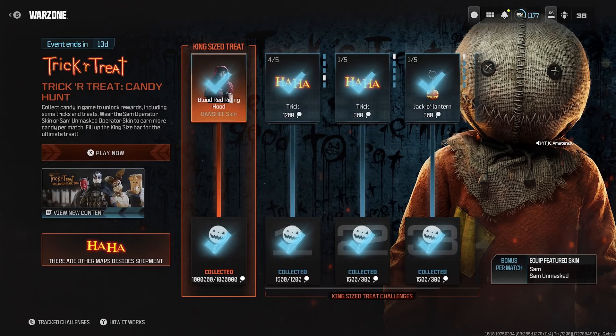Remember, if you have the Sam operator skin or the Sam Amass operator skin, you get bonus candy per match. Hope you enjoyed this video on the fastest way to collect candy in Warzone. If you followed exactly what I showed you, you should unlock all these rewards ASAP. I break down everything for Warzone Season 6 and Modern Warfare 3 Season 6 — subscribe if you're new to my channel and like this video.